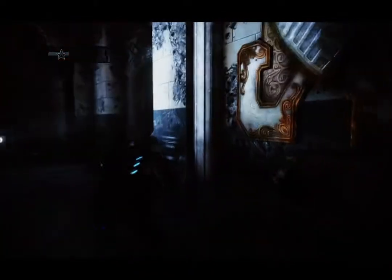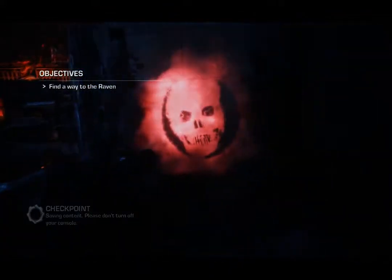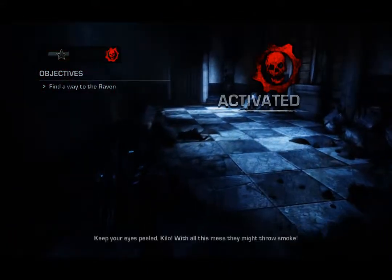Once you've taken out all the units, you're going to move up into here and open this door. The declassified mission on this level is that the locusts use smoke grenades, which limits your visibility.